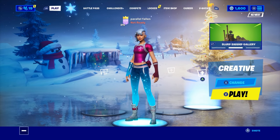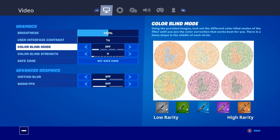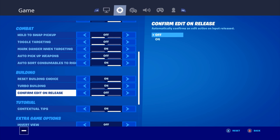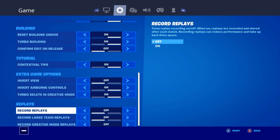Yo, what up everyone — Parallel Flavors here. Today I'm going to be showing you guys my settings. I don't have any colorblind settings on. Sprint by default on. Auto open doors on. Do not use confirm edit on release. I recommend turning off replays on console.